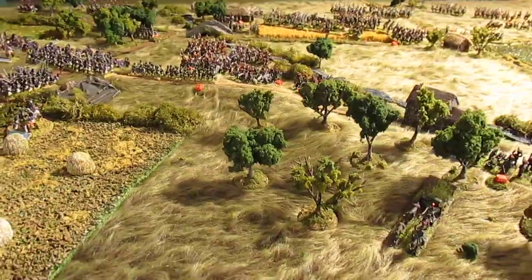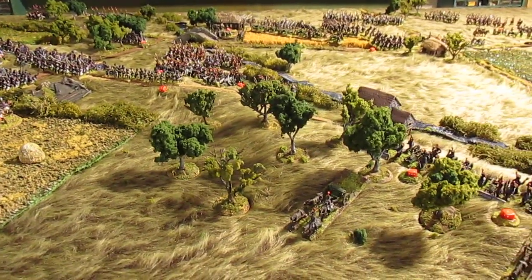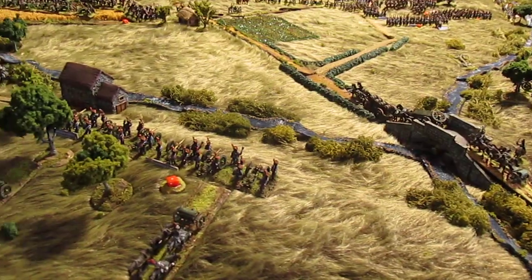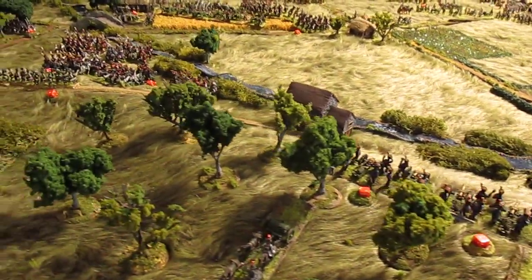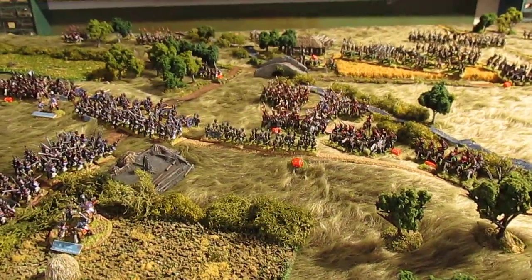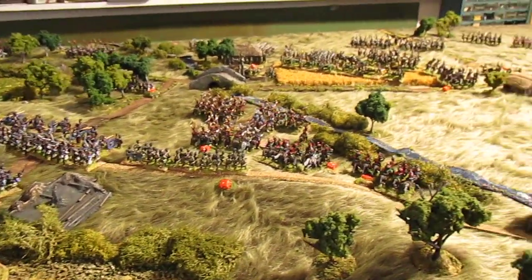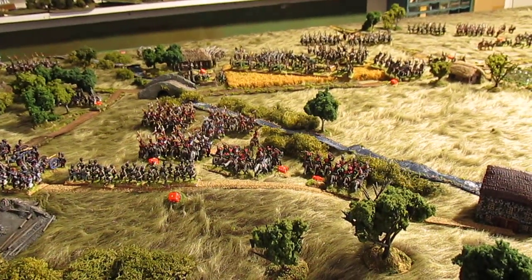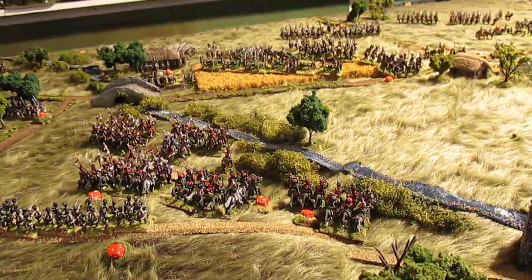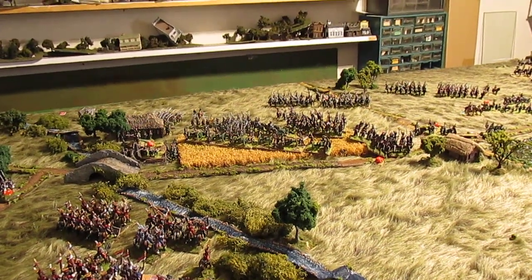In this particular battle my opponent played the French — he had some Bavarians, the Old Guard, and some Duchy of Warsaw. His strategy was to bring his Old Guard cavalry and Old Guard horse artillery from the center and bring all that weight to bear on the Russian right flank. Three big battalions of Russian Jägers delayed the approach; the stream was fordable but it disordered the cavalry and took half a turn to cross, which proved problematic.